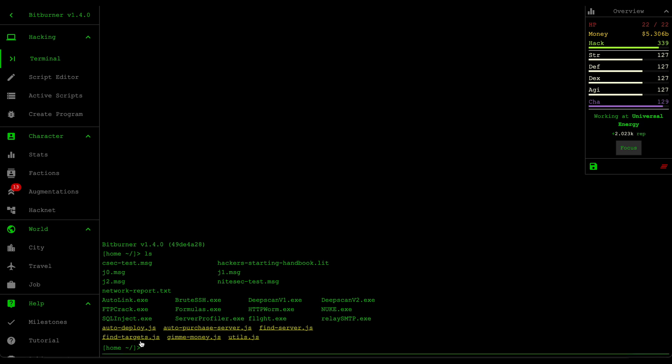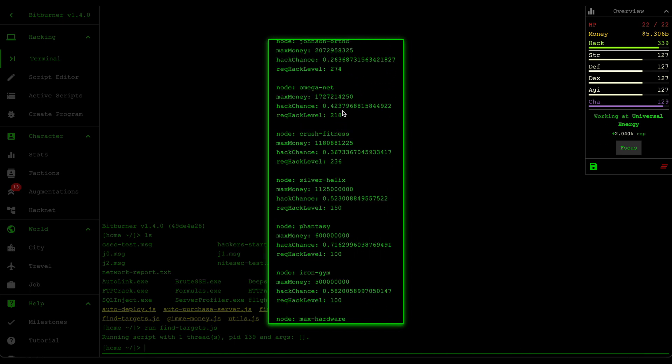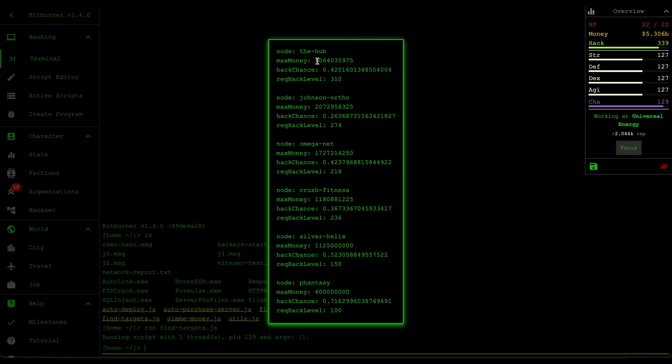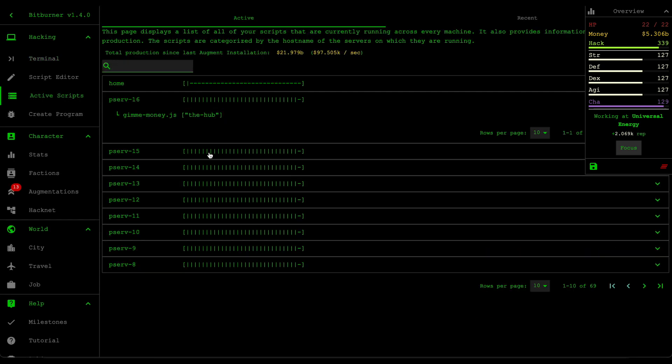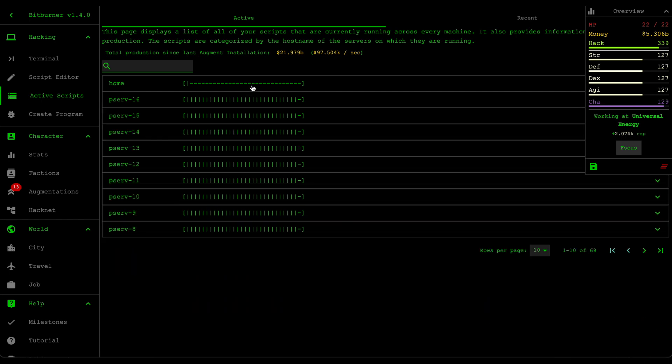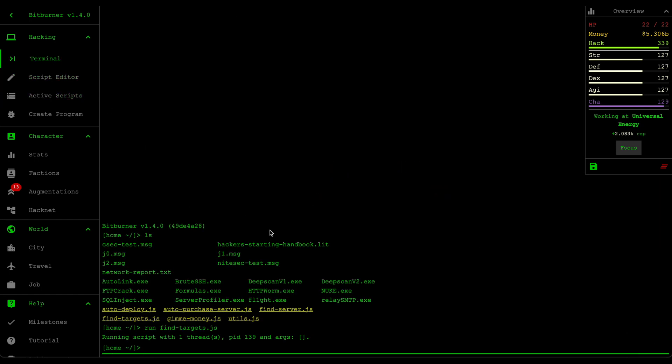In the last video, we created a find_targets script that essentially reports the optimal targets within your network. If we run that, it shows you an alert that reports all the information about the nodes and sorts it in ascending order based on DamarMoney. From this report, we then switched the servers running the GimmeMoney script to point to the one that has the maximum amount of money — in our scenario, that's the hub. But there is one major problem with the way that we run these scripts.